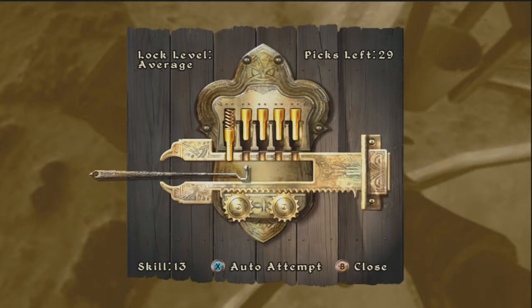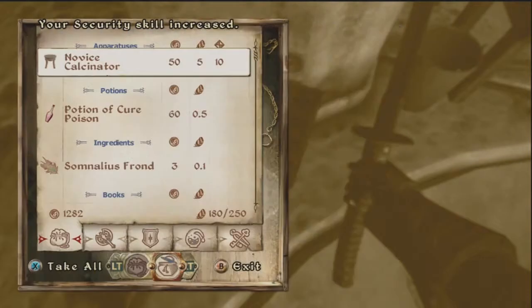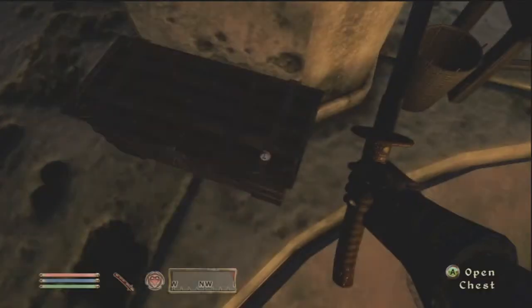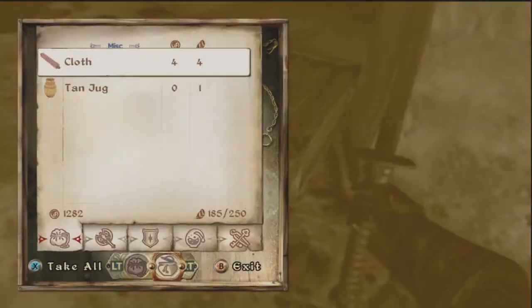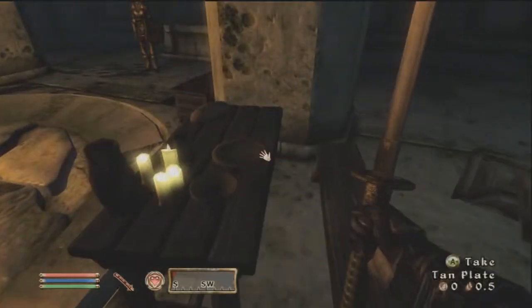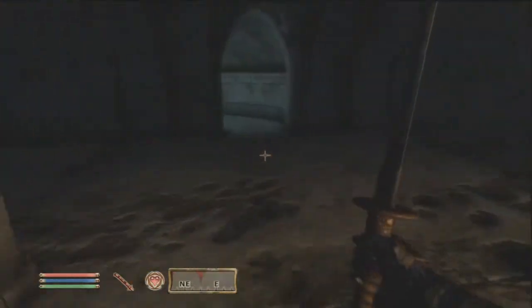I prefer to manually lockpick over auto, because auto lockpicking is random — well, it's not random, it's based on your skill — but I like to have control over my stuff.